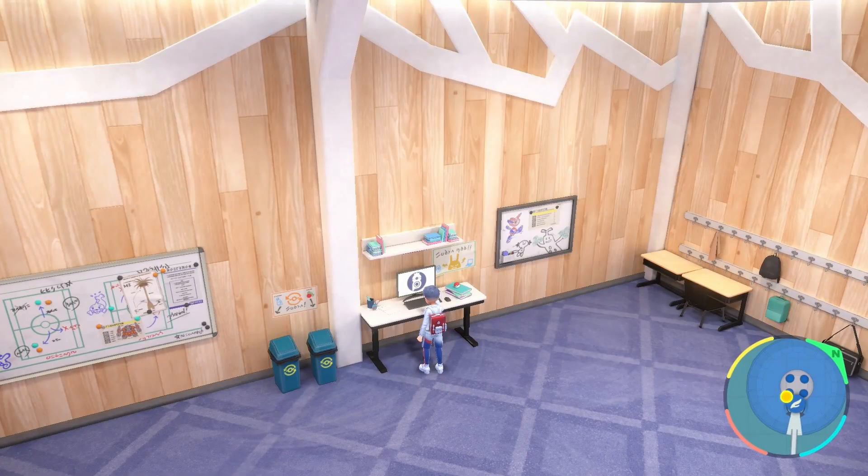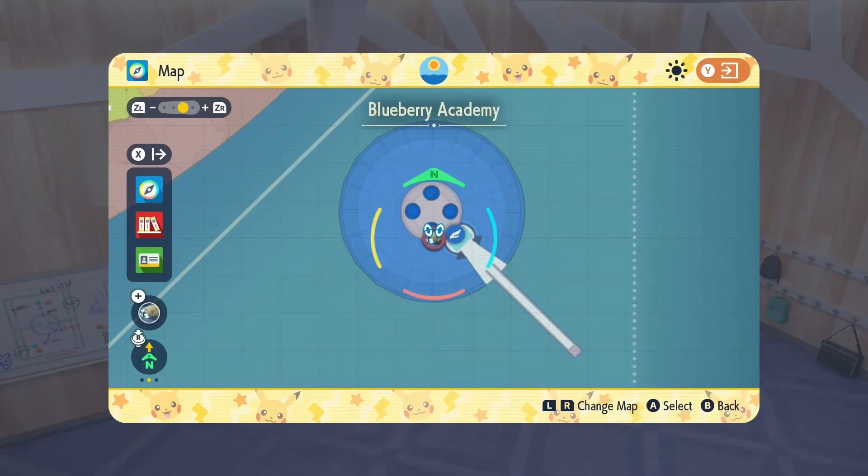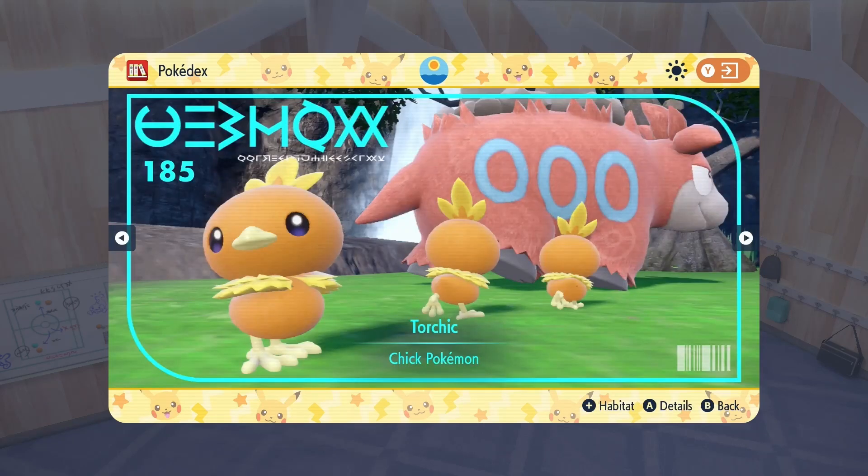Here are all of the Pokemon that are in each biome. For the most part, they're pretty easy to find once you have biodiversity enabled, but some of them are a little bit trickier to find. Torchic is a little tricky.